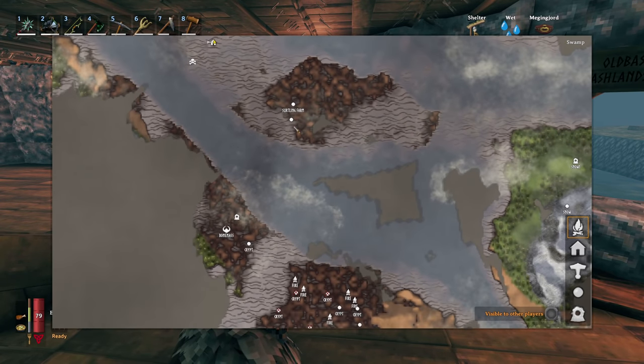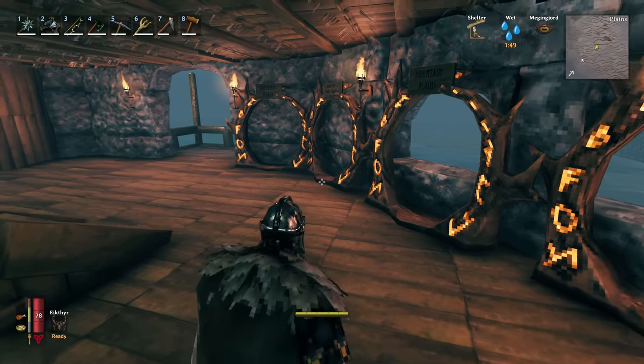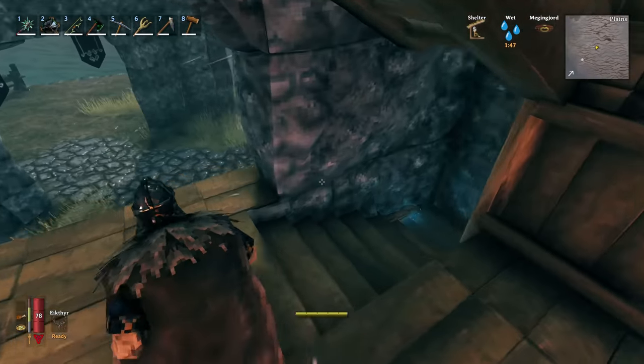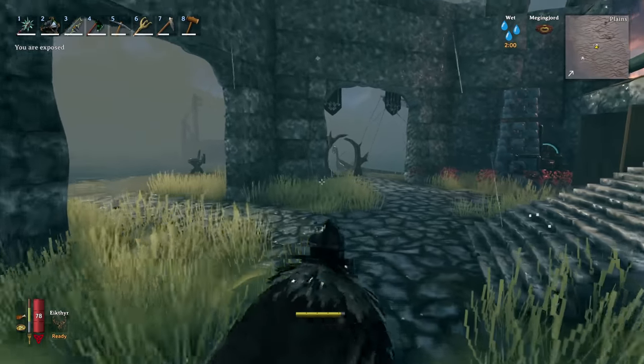I already have a portal down there at the circling farm. Looks like I need another portal down here — I have a plains there so that's cool. Let me get some stuff for portals and start setting that up. It actually sounds like I'm next to a racetrack!